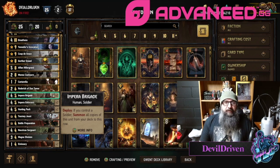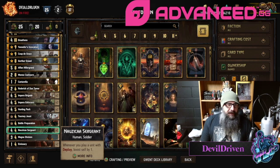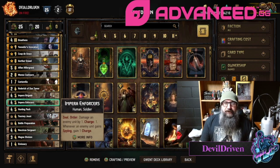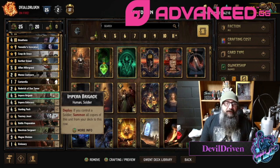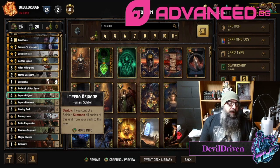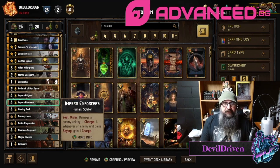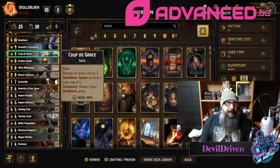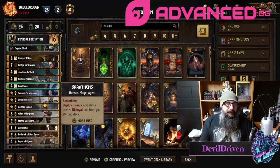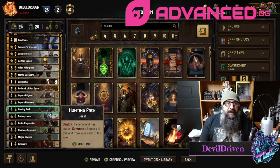You want to make sure that you have proactivity in your hand — that's why I have the Magni Division and the Nausica Sergeants. I would try to save the Enforcers, especially if you're going up against a possible bleed, or if you're going to get a Mirror out later on. The Hunting Pack will automatically come out when you have Joaquin played, so if you don't have those in hand it's not that big of a deal, but if you play Joaquin and your soldiers or the brigade are still in the deck, that might be a problem.